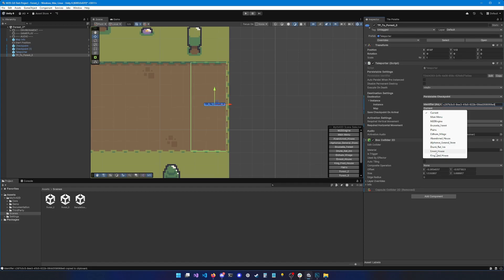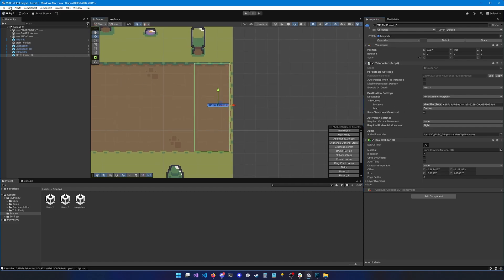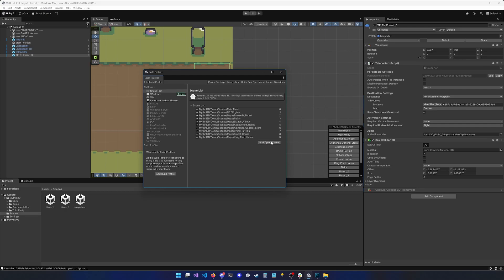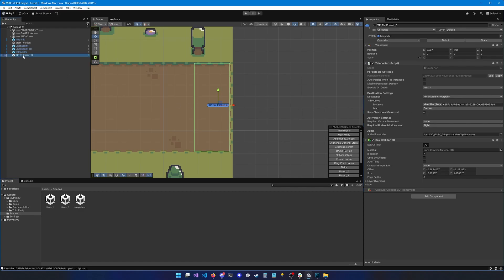The map isn't showing up in the list because it's not inside the Build Settings and therefore can't be loaded at runtime. We need to go to File > Build Profiles, click Open Scene List, then drag and drop Forest 2 and Forest 3 into the list.